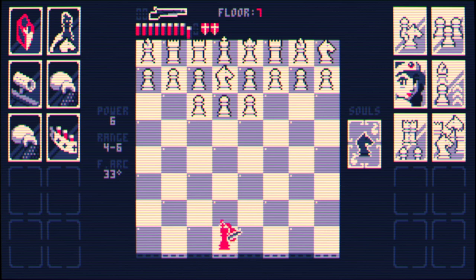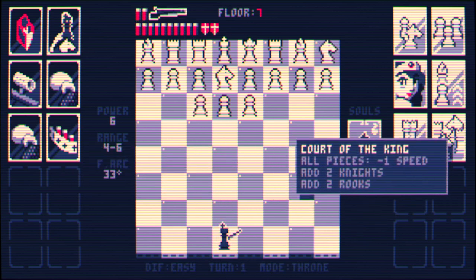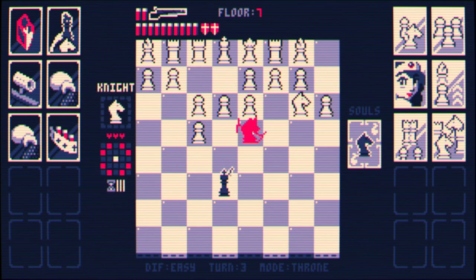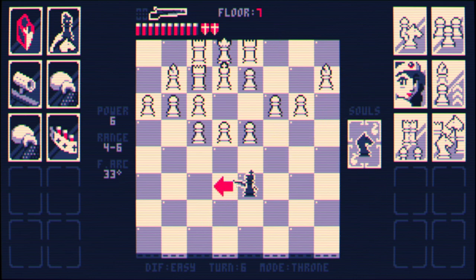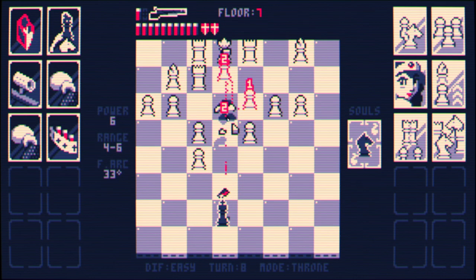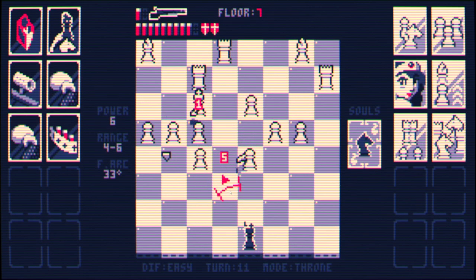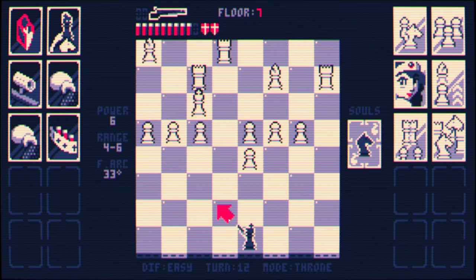The negative one speed — they're going to be so choked. There's basically nothing they can do right now. They're going to move once and then die, and there's nothing they can do about it. We have kind of free reign on the king. We do have this queen to worry about, but they have reduced speed, so she's going to move once and then I'm going to kind of navigate around her.